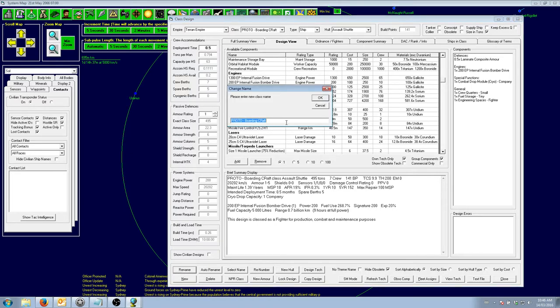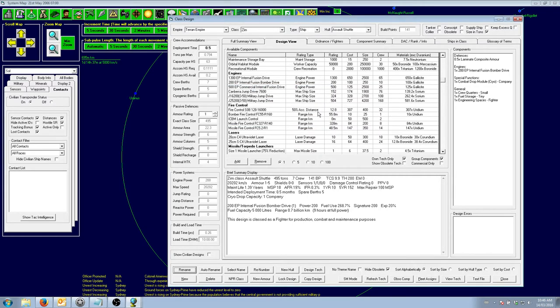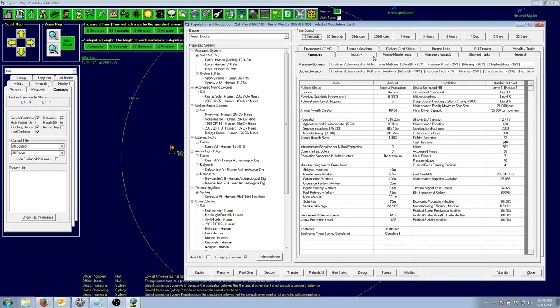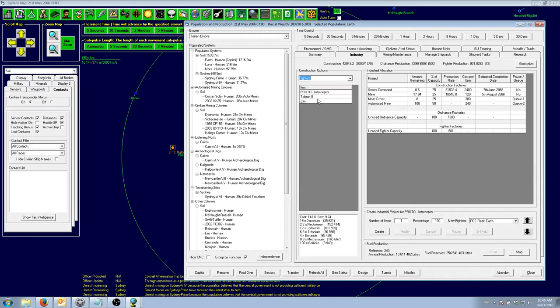We'll rename it. We can probably reduce the mass a little bit further. Yes we can. Brilliant — so that is going to be our assault shuttle, and it's a fighter which means we can build it here. Absolutely fantastic.